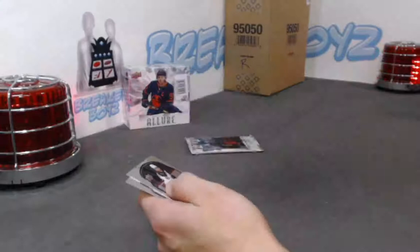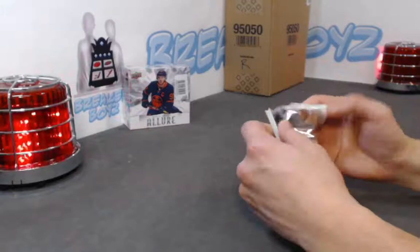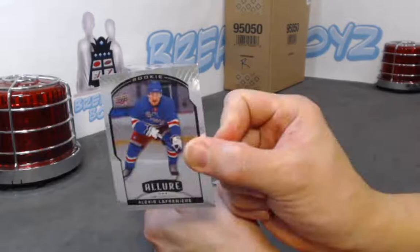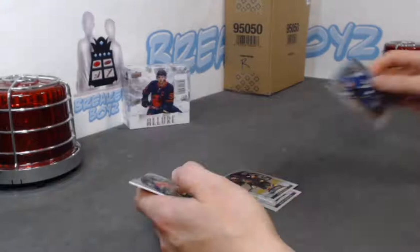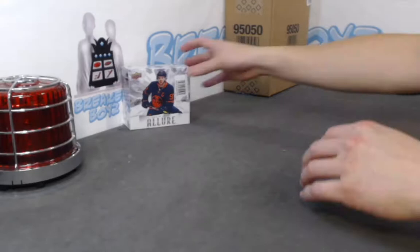Oettinger SP rookie, Connor McMichael base rookie. Base, base. Lafrenière base rookie, Michael DiPietro red rainbow, Oettinger grand entrance, Nick Robertson SP rookie, and Shane Bowers base rookie. Last box before we break SP Game Use.